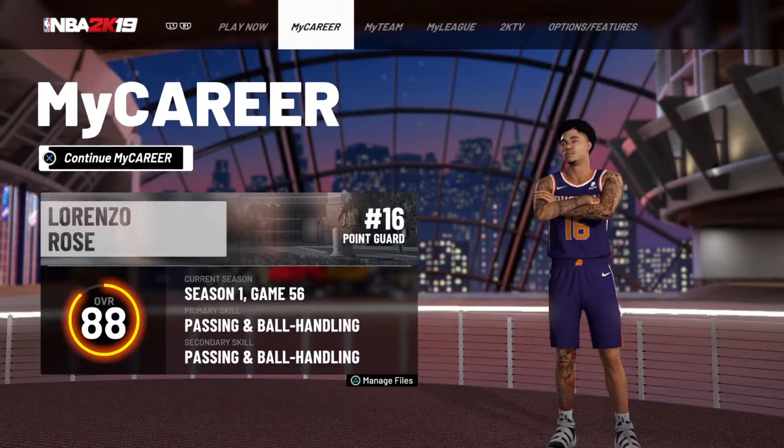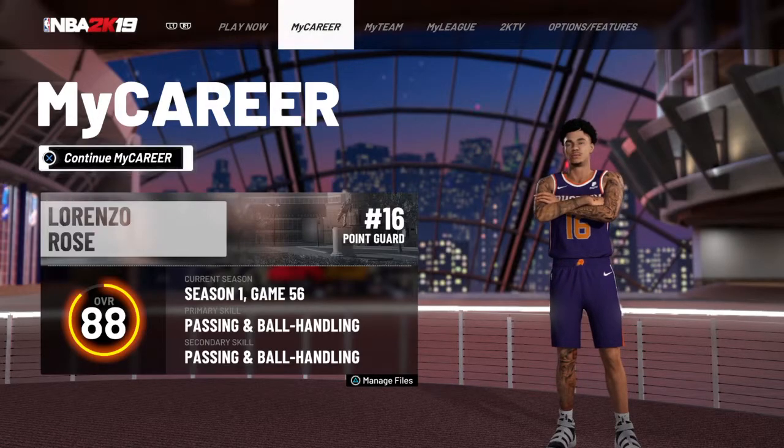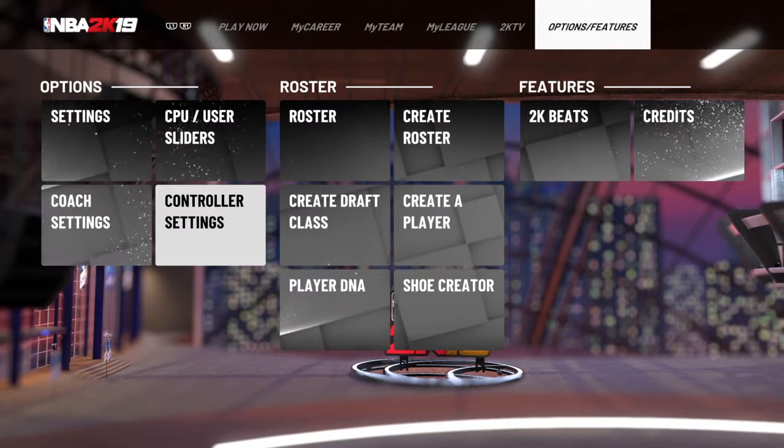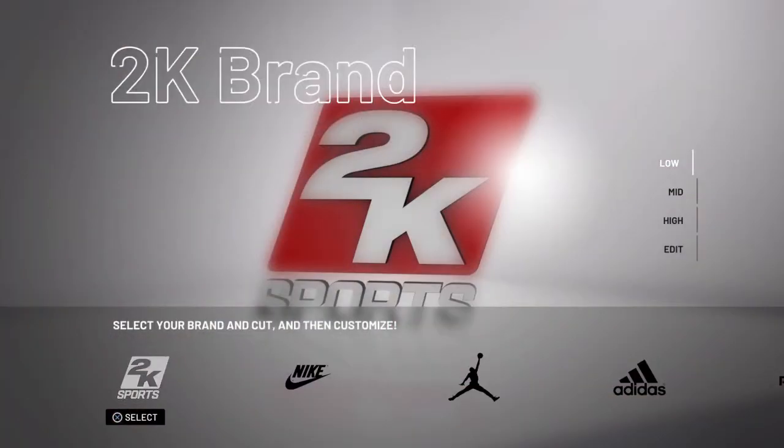Welcome guys to another video. Today I'm going to be showing you how to get free shoes, and basically it's customizing shoes too. What you're going to want to do is get in the main menu, go to Options and Features all the way at the end, and go to Shoe Creator.